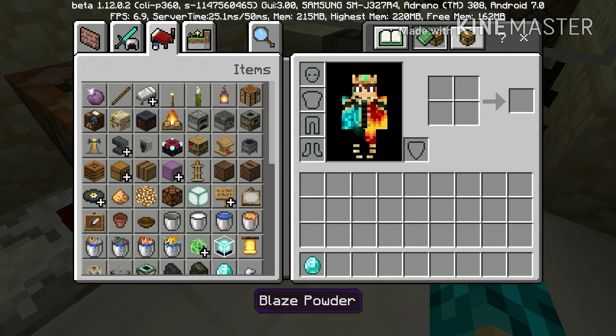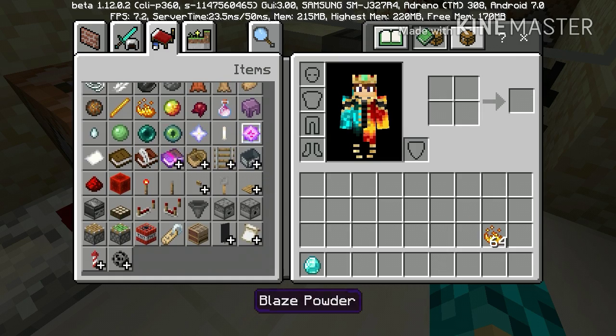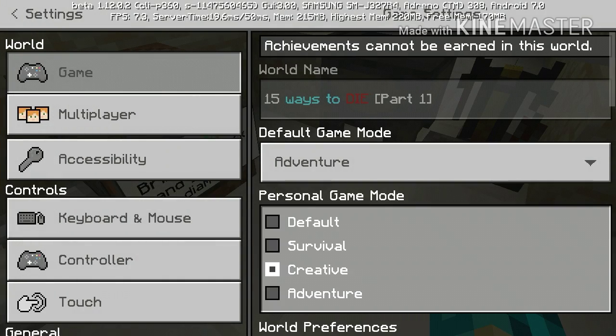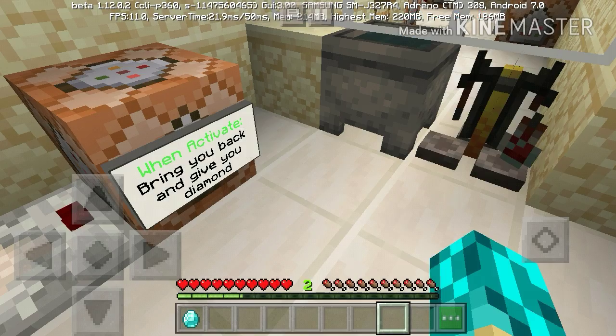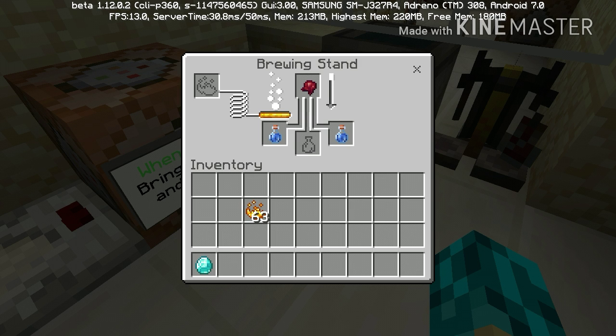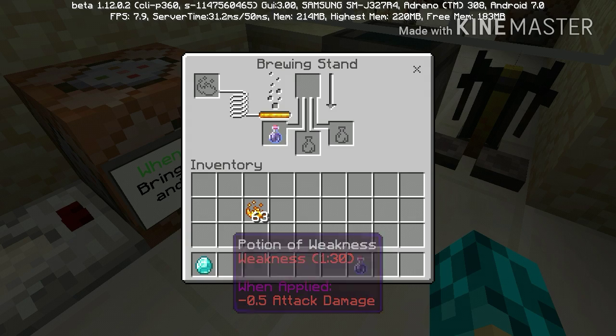There we go. I'm guessing they were supposed to include blaze powder, so let's just go like that. Take it back and let it brew so we can get going here. Almost done — and it's done. Okay, so we have a Weakness potion.